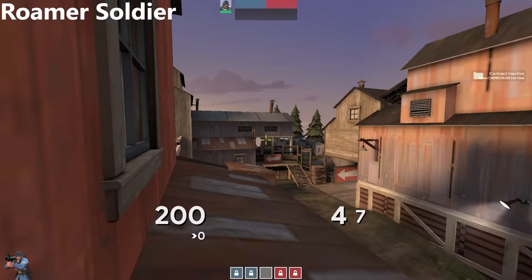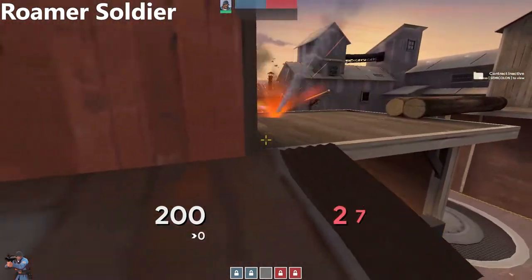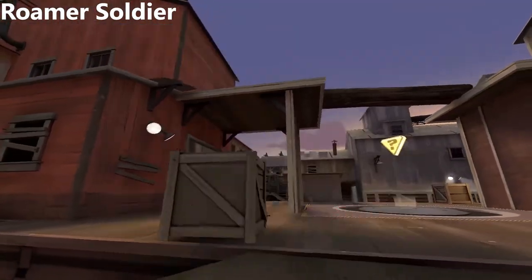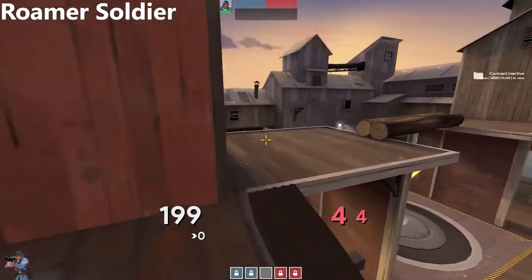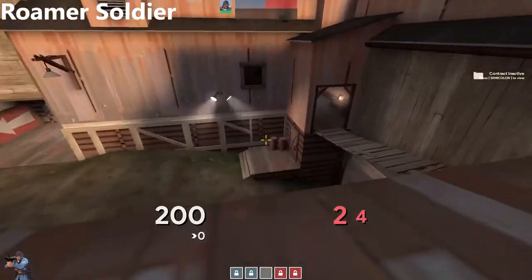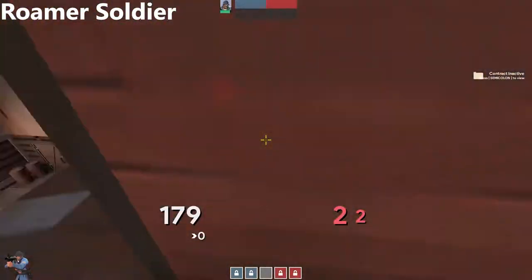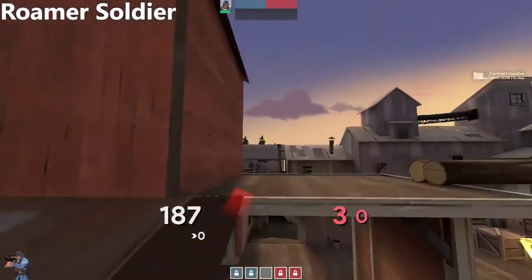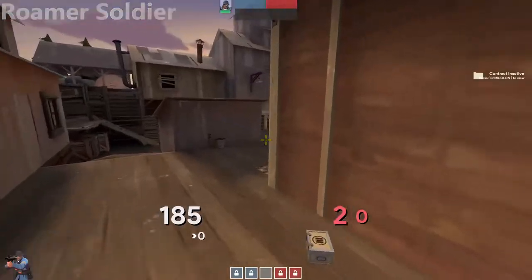Secondarily, you also want to protect your scout from getting killed here. Perhaps there's aggression that's going to come up here — maybe a scout pushes or their pocket, whatever. But you can be here to kind of spam this corner, or you can be ready to counter bomb from below. Perhaps you're playing down here waiting for a bomb or something. You jump and you counter jump whoever's up there.